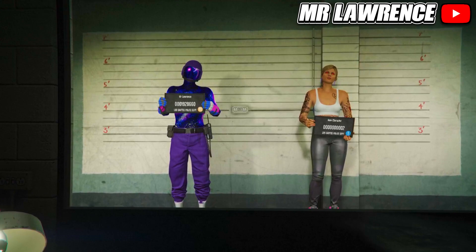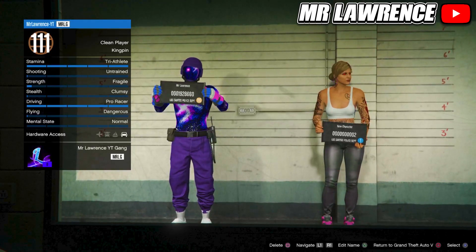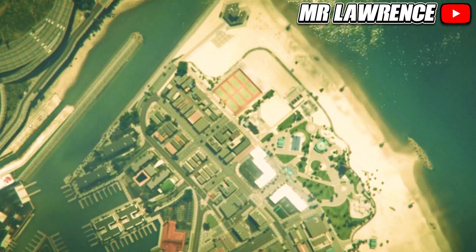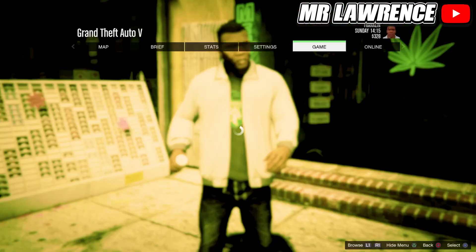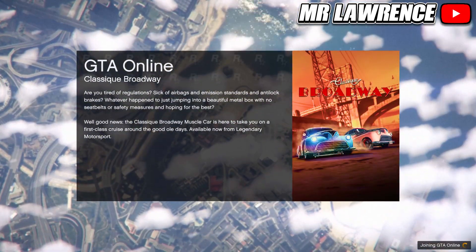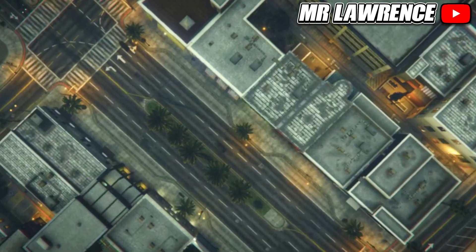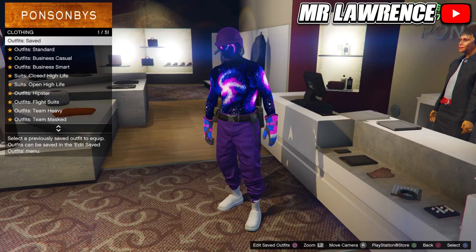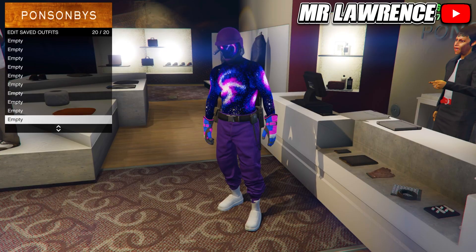From here, if you are on next gen, click the link in the pinned comment because there's a workaround to transfer outfits on next gen. If you are on the old gen version of GTA, just press circle or B to go back to story mode. When you are in story mode, go straight back to online. Once you are back in online, you will still have the outfit that you wanted to keep, so just save that outfit in slot number 20. If you did everything correctly, the other outfits are also transferred over.